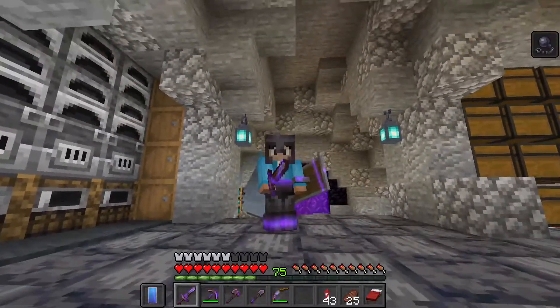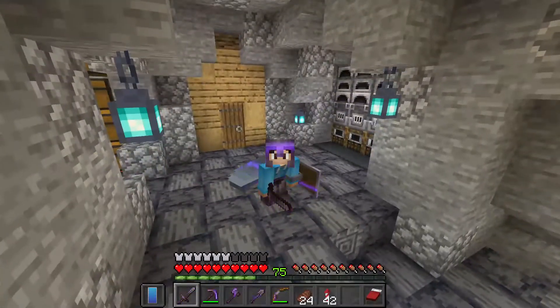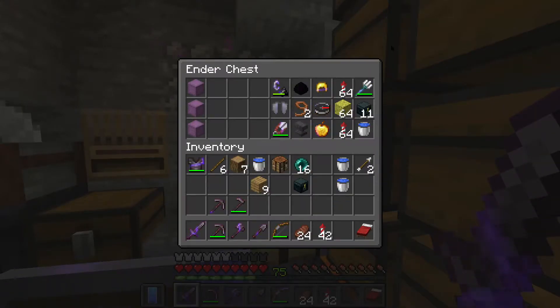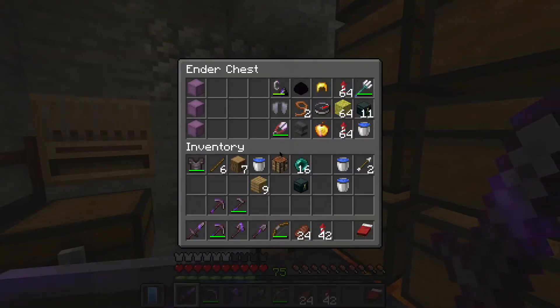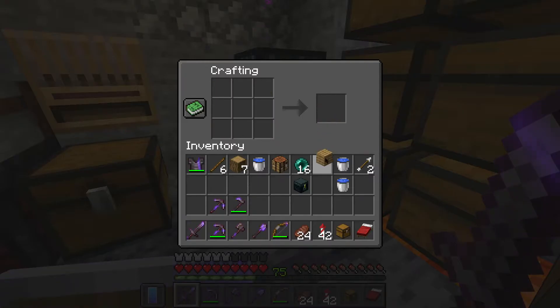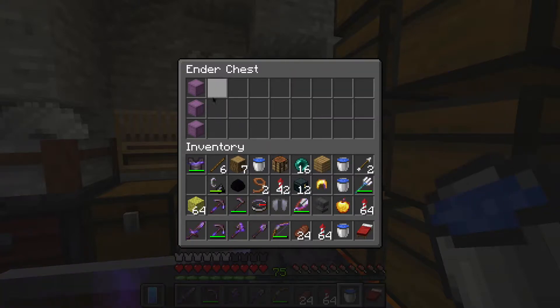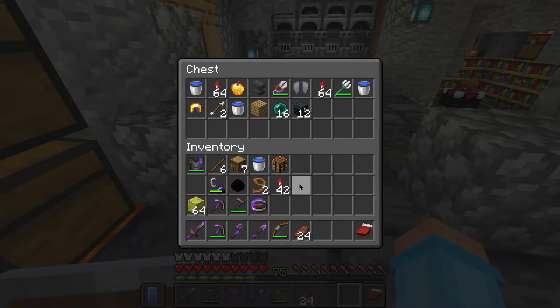Now it's time to move on to the next part of the episode — it's finally time to do the ender chest sorting, because we're not really using this valuable resource to its greatest potential. Although we have a couple things in here, it definitely could be much more efficient, and right now we just have a shulker box that is full of junk. The first thing we've got to do is actually empty out the ender chest — I'm going to put a chest right there and take out all of this stuff so that we can reorganize it and make it look a lot better.